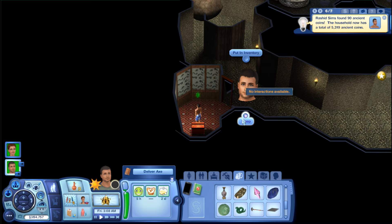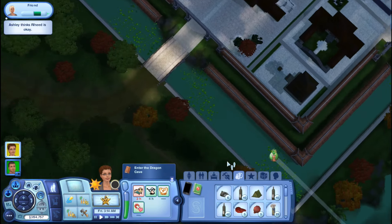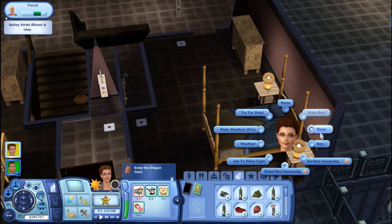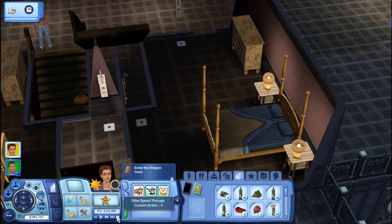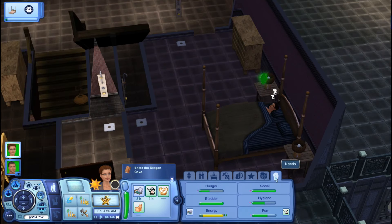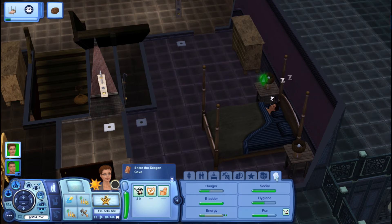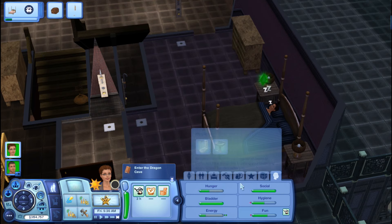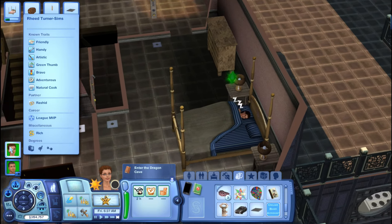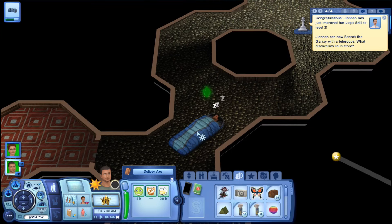Let him sleep again, get his energy back up. Find out what's going on with her — she needs to go to sleep. They want to do what they want to do, let them do them. Get your sleep, girl. When you get up: eat a morsel, take a shower, get your fun up. This is the trial of playing two sims at the same time in World Adventures.